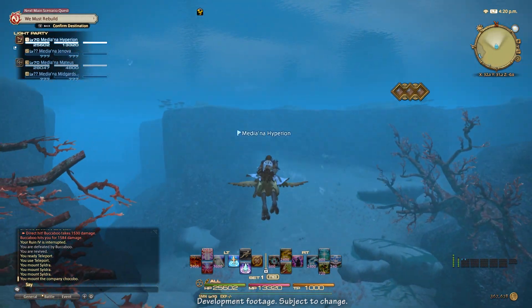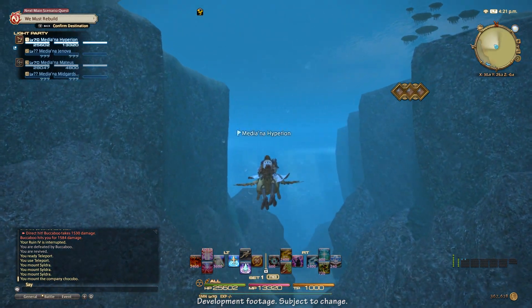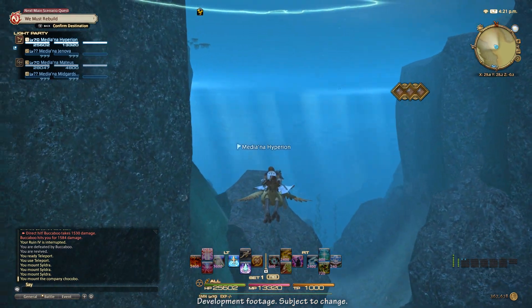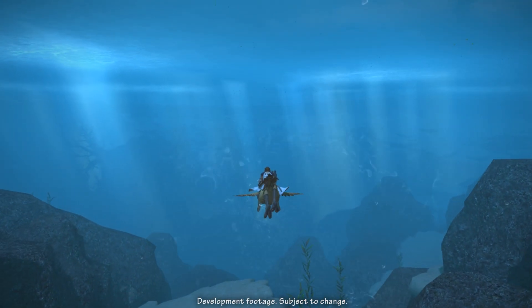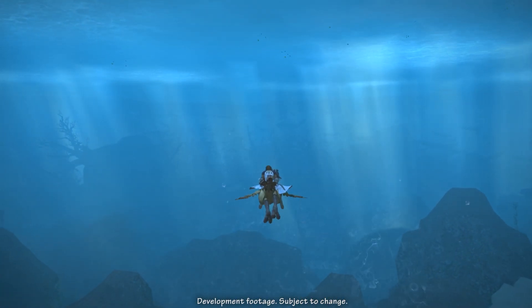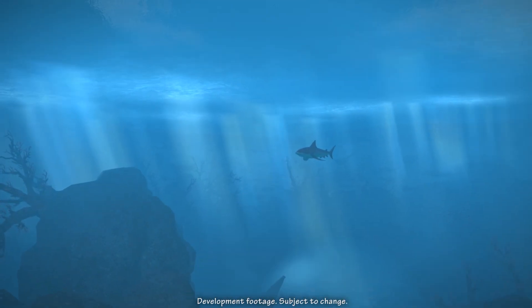One of the favorite new additions to Monk is Brotherhood, a level 70 skill with a duration of 15 seconds and a recast time of 90 seconds. Brotherhood increases damage dealt by nearby party members by 5%, and also grants a 30% chance of opening a chakra each time a party member under the effect of Brotherhood uses a weapon skill — a good reminder for your Bard to use their weapon skills.